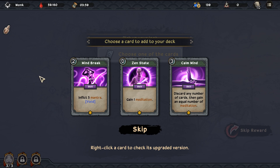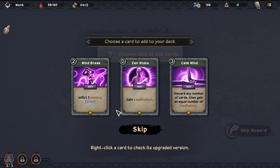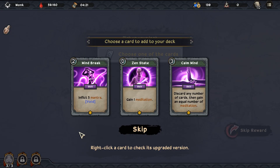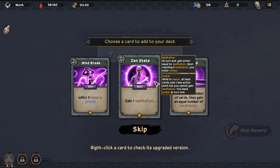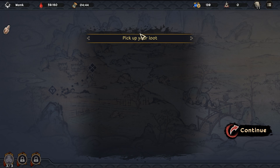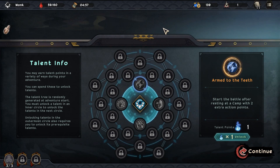We get a card anyway: inflict five mantra. Upon reaching ten mantra the enemy is stunned for one turn, so cast that twice to stun somebody. But it also has void, and this is the only mantra card we have, so it's currently useless. The idea would be you pick it up with the intention of getting more. It also costs two. We can do more meditation stuff - discard any number of cards and get an equal number of meditation, but that costs three. Maybe we should get a Zen State - it costs zero, it's fine. Successful battles award talent points which can be used to unlock talents - talents increase your prowess in battle.